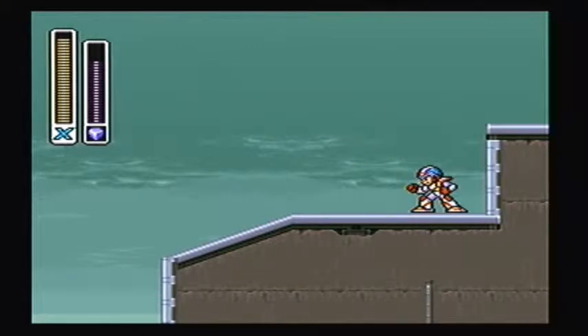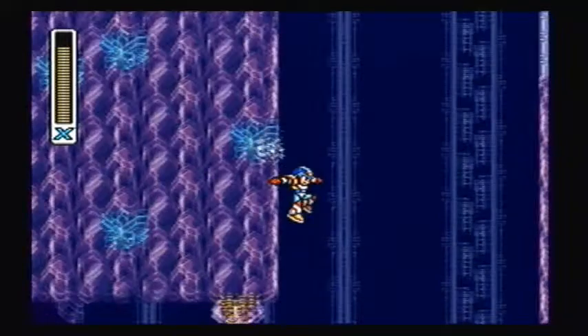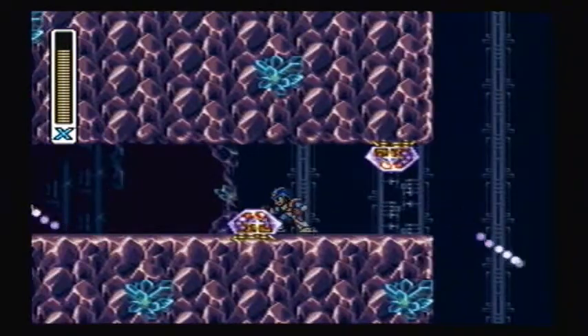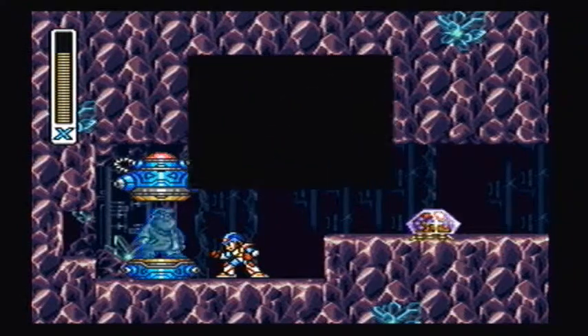Anyway, I'll meet you guys over at the Crystal Cave, which is Crystal Snail stage, by the way. So what we're going to want to do here is go down this hole, and we'll encounter a secret passageway, which brings us to our final Dr. Light capsule.